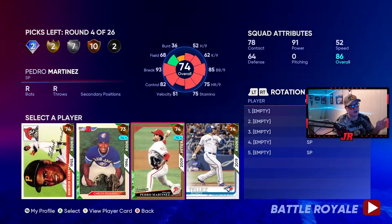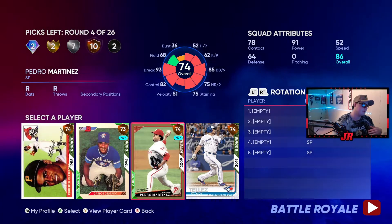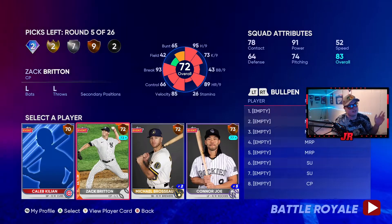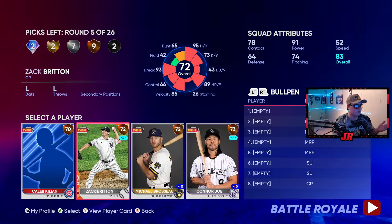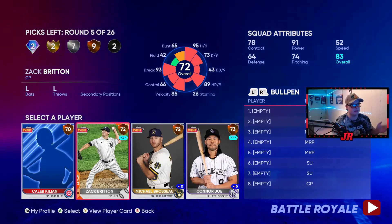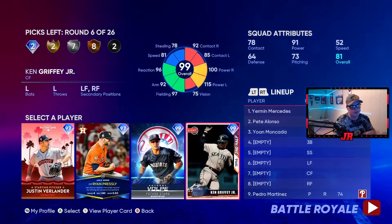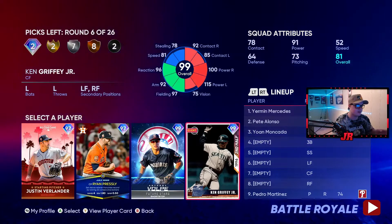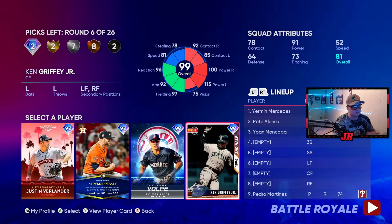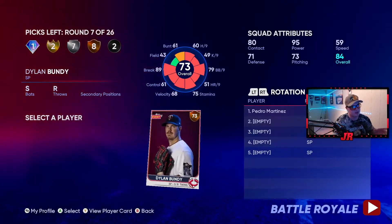We get the silvers - Yoan Moncada, his swing is glitchy, he's a really good card. I'm actually going to take Pedro here because pitching is important in BR, but you're going to win more games hitting - you still have to prioritize pitching though. Pedro's a good pitcher, you can throw the ball where you want it. Here we're going to take Zach Britton. I like to have at least three lefties I can rely on - sometimes if I can't get lefties in the bullpen, I'll draft a lefty starter to use as a bullpen arm.